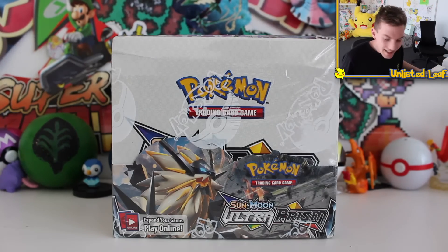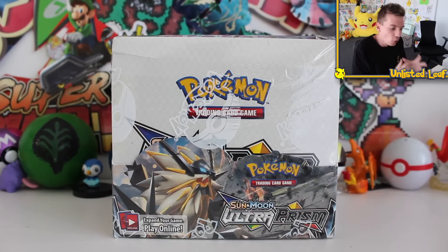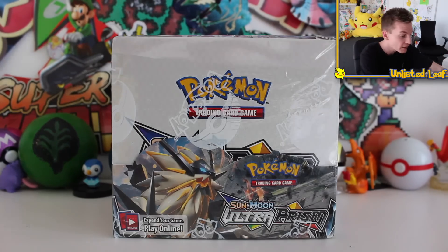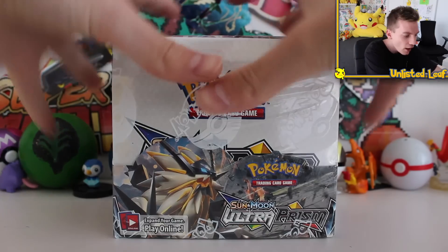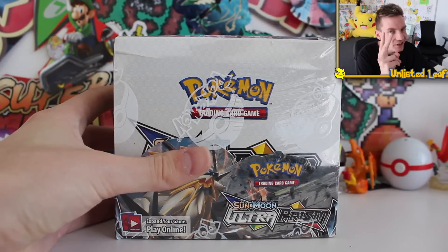So apparently guys, we've got a brand new Pokémon set out today called Pokémon Sun and Moon Ultra Prism — aka Ultra Sun Ultra Moon — the very first English TCG set of this kind. This is technically another base set opening, but fellas it's not just a regular base set. Inside this set contains the two gold cards in English.